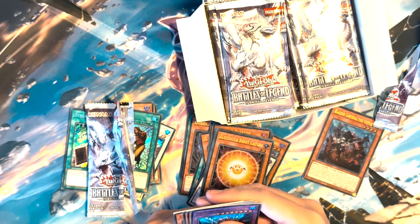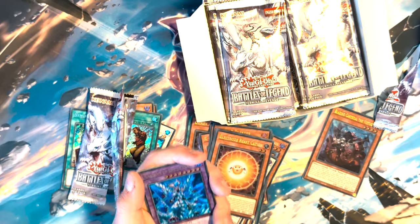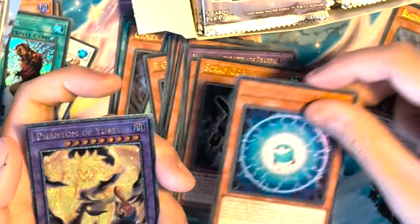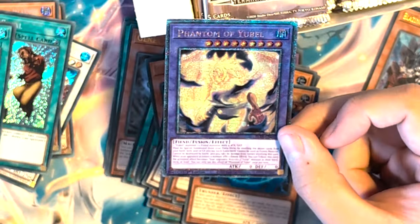We just hit a QCR, Bragg! We've got a Mirror Jake, Mirror Match, Scrap Goblin, Electro Blaster, and a Phantom of View Bell. Hey, that's a good pickup — probably a bit of money, yeah. That's a score.